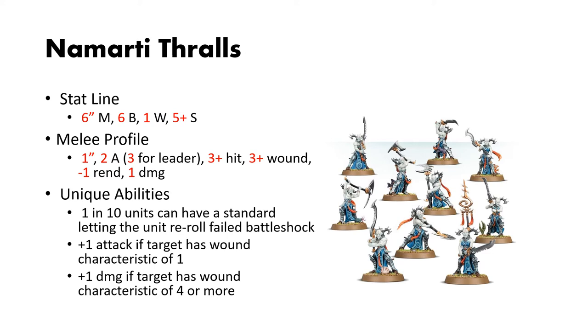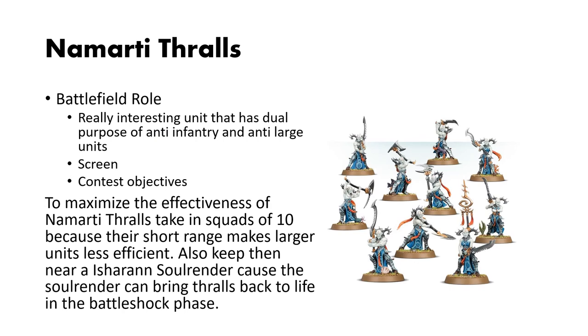Or, if you're targeting something that has wound characteristics of 4 or more — so like large units, elite infantry, or just your heavier stuff on the enemy team — they get an additional damage pip. This gives them a really interesting dual purpose of anti-infantry and anti-large units, which is not found anywhere else in the game. They're also good for screening and contesting objectives.